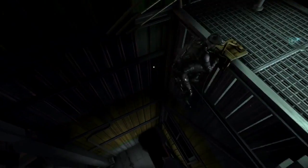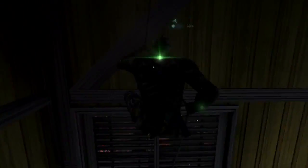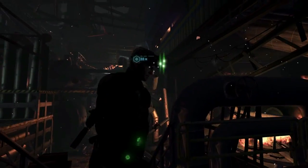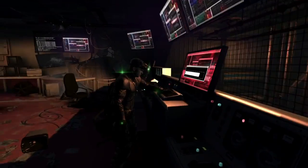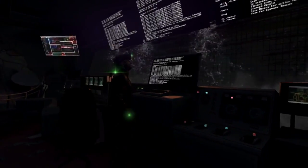In Splinter Cell Blacklist, Sam has become the leader of Fourth Echelon, an elite clandestine spec ops unit. I've reached the terminal. The control room is on the top floor. Sam's team offers support while he's in the field. In this particular mission, Charlie needs Sam to access the controls so that he can hack back in and reactivate the fire prevention system.